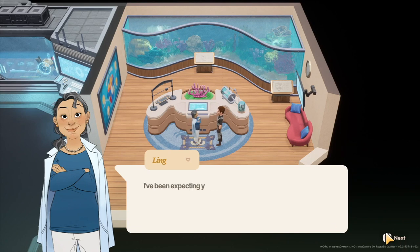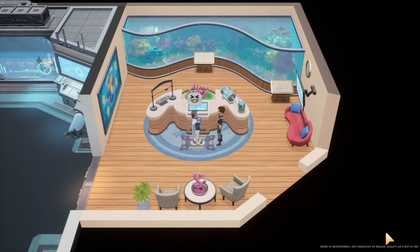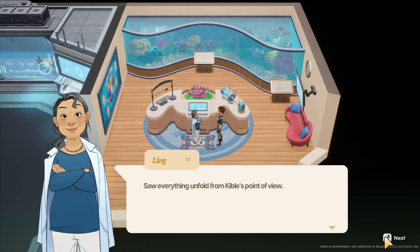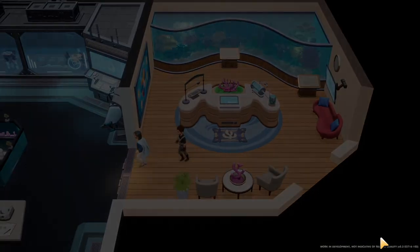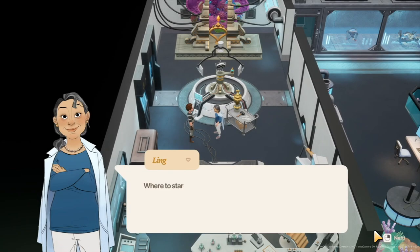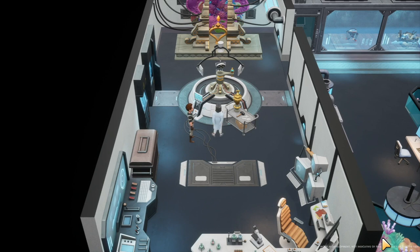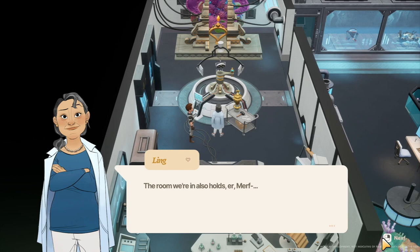Ling welcomes us to the lab — she's been expecting us. She already knows everything that happened while diving — she saw it all from Kibble's point of view and is glad the ocean found someone worthy. She owes an explanation: many years ago she planted super corals all around Coral Island, specifically bred to survive rising ocean temperatures and hostile environments. The room also holds ancient technology that can remove damage from oil and heal sick coral.